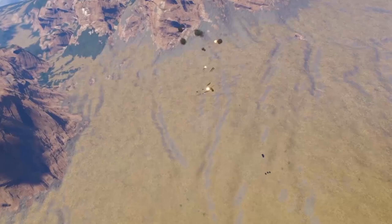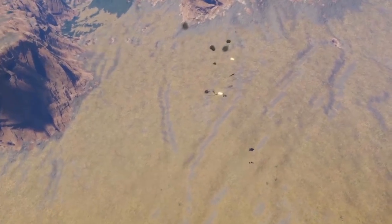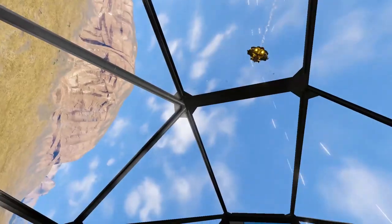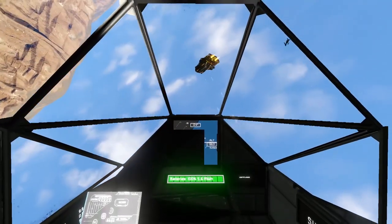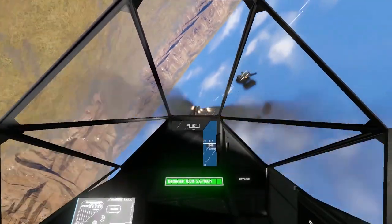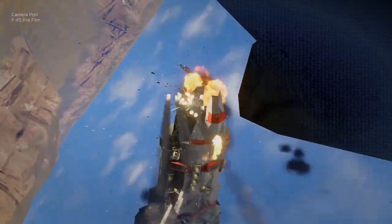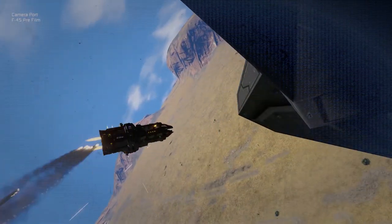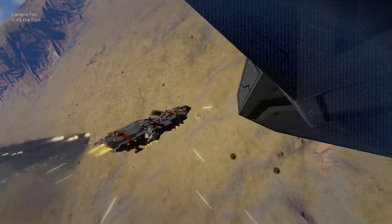For low-stress flight, you can almost entirely rely on the reactors while keeping the batteries in off or recharge mode. However, once you start maneuvering — pulling up hard on the stick, trying to bank around aggressively, and so on — where you need to rely on the bottom thrusters, you need to turn the battery banks on. Otherwise, you will crash into the ground.